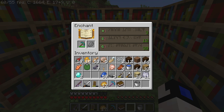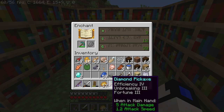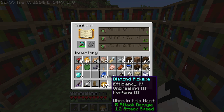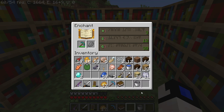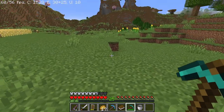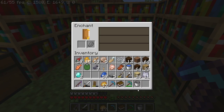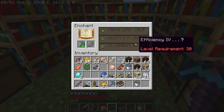We can only get Efficiency, Unbreaking, Fortune, and Mending basically on a pickaxe. And on another pickaxe there will be Silk Touch. This right here is really nice, and what I really got to do now is keep enchanting.